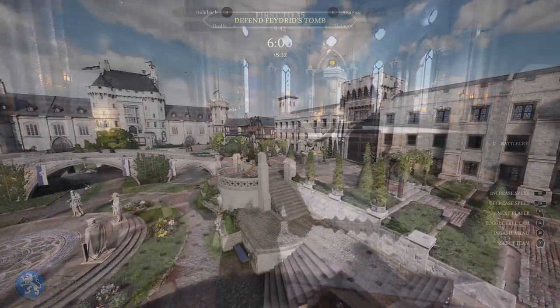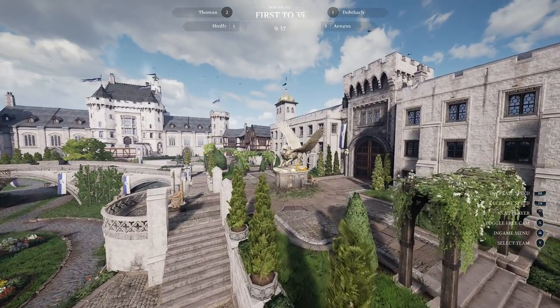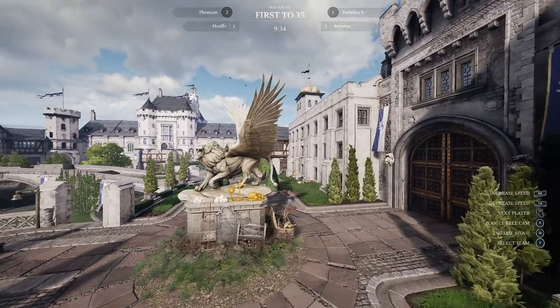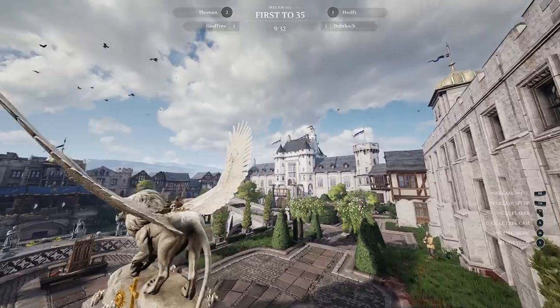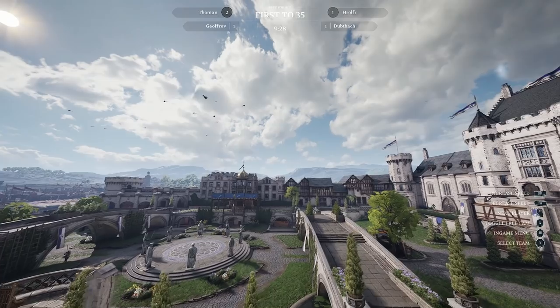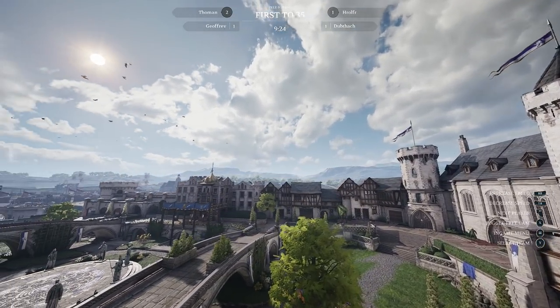The second new map is Courtyard, a team deathmatch, free for all, and arena map. Scale wise, this map is a middle ground between the big wide open Warden Glade map and the small and cramped tournament grounds and fighting pit maps. Courtyard is also beautiful to look at and a very nice addition to the map rotation.